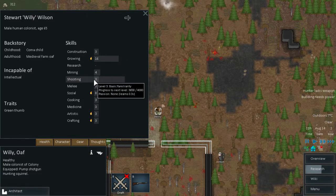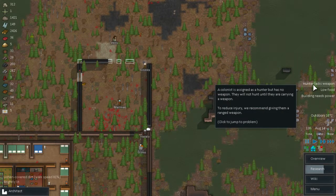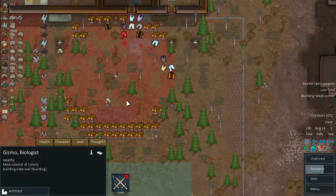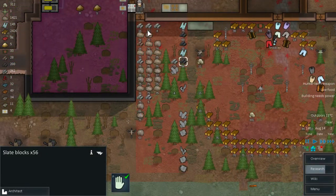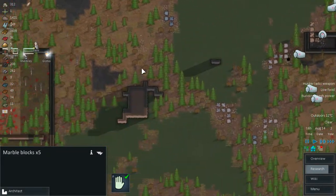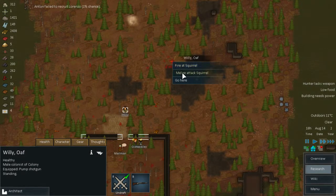I tell you what, you are not going to become a master shooter. Low food — I know. Hunter lacks weapon, Gizmo — I have nothing for you; unfortunately we won't be able to supply you with anything. Let's just draft Willy and melee attack this squirrel — that will be really fast.